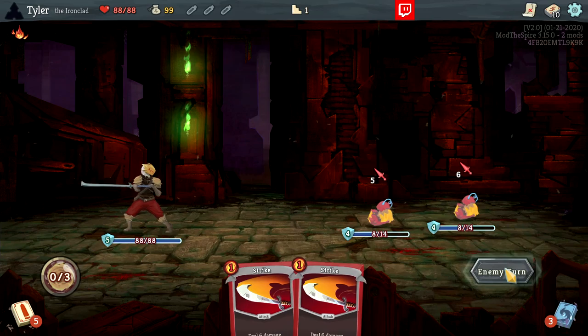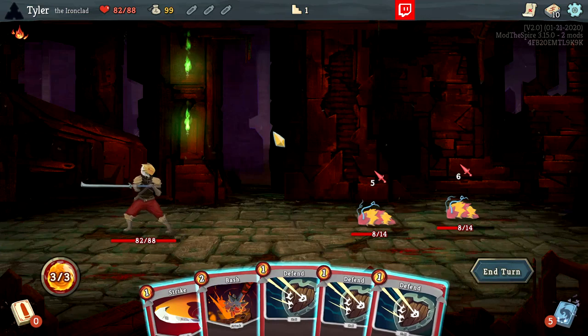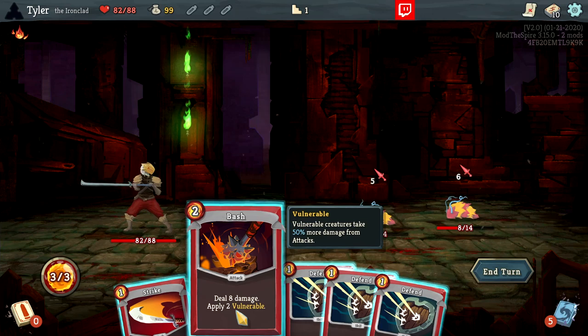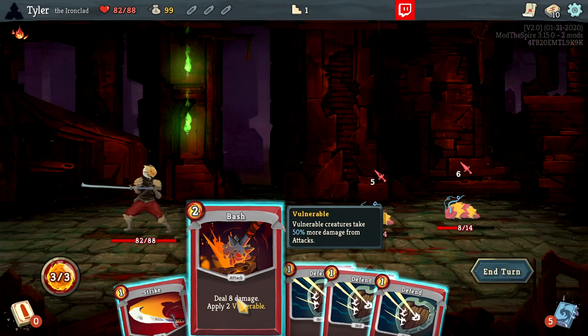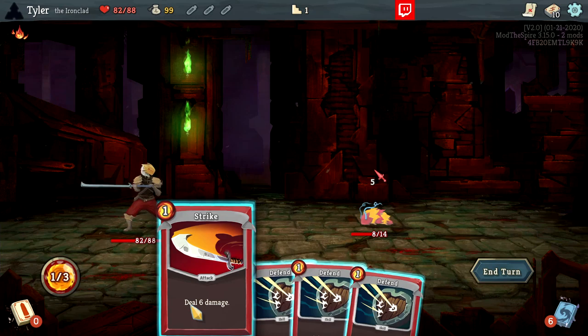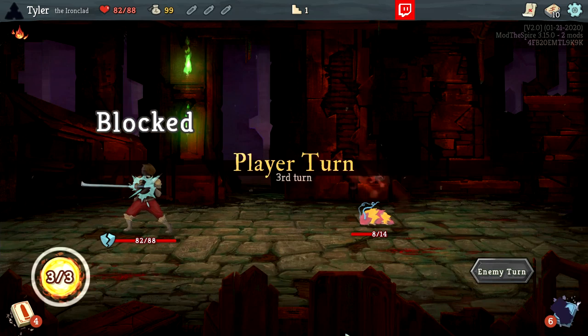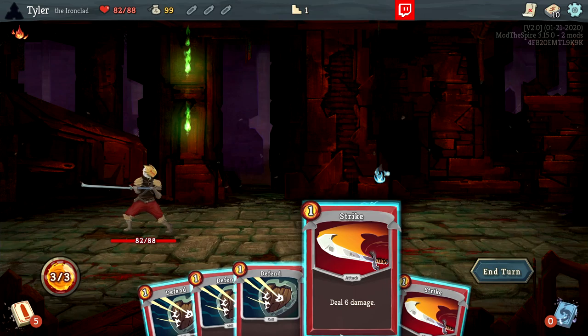Now we're out of energy, so we'll end our turn. Our hand gets discarded into our discard pile, then our draw pile draws five more cards and we get going again. Now we can take a look at Bash, which applies the Vulnerable effect to enemies. Vulnerable creatures take 50% more damage from attacks. I'll show it in more detail shortly, but we can use it to deal eight damage and eliminate one enemy.